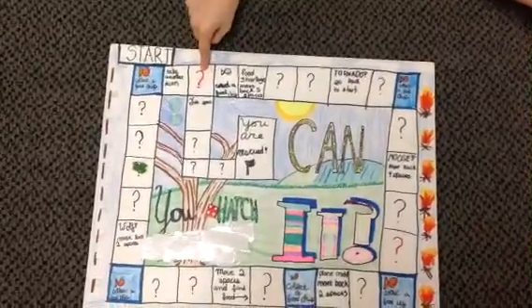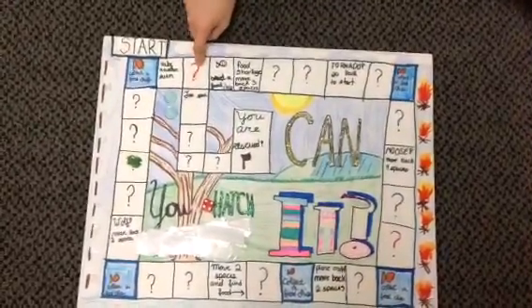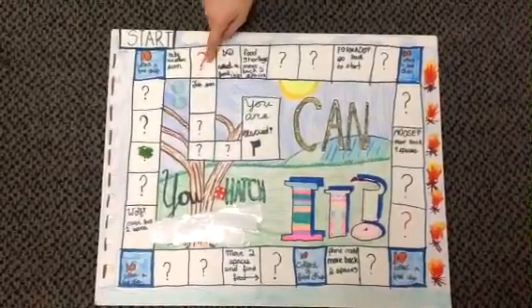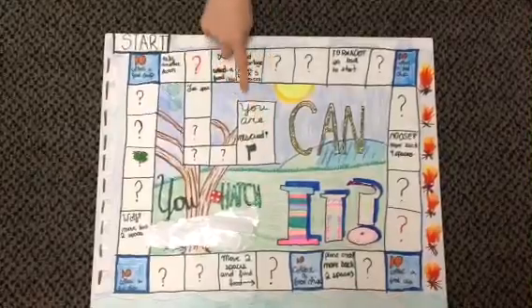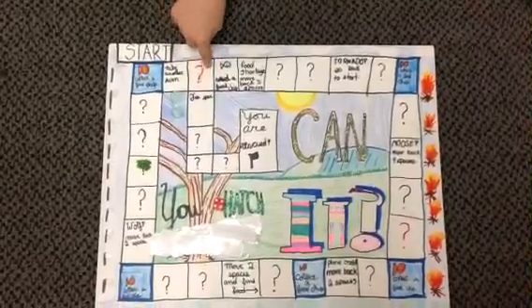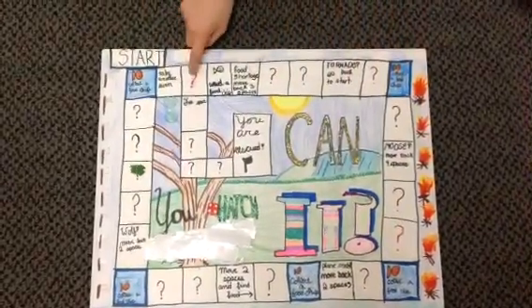This space right here is called the intersection. And the red spaces are harder spaces, harder questions to answer. So if you get it correctly, then you can move on to the free space, which is where you'll eventually reach the end and be rescued. And if you get it incorrect, then you have to stay here and you'll go around again and have another chance.